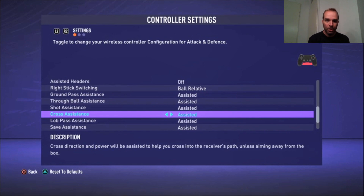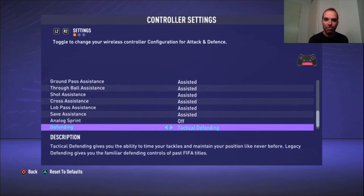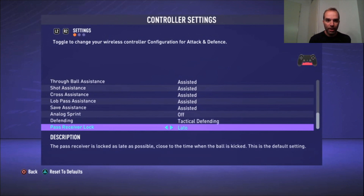Analog Sprint is off. If it's on and you don't pull the trigger to the maximum, your player won't sprint at full speed. I always want my players to sprint at maximum when I press sprint, so with it off, pressing the sprint button always gives full speed and not pressing it means no sprinting. Tactical Defending is on, and Pass Receiver Lock is set to Late.